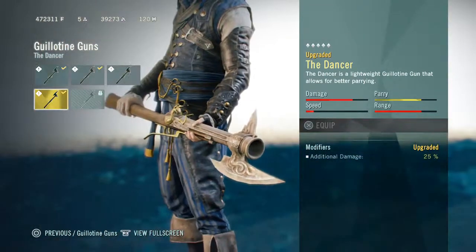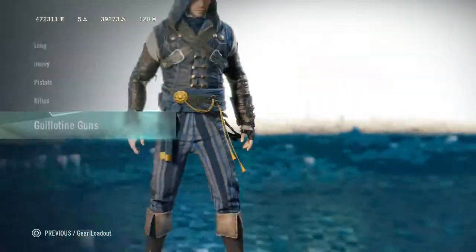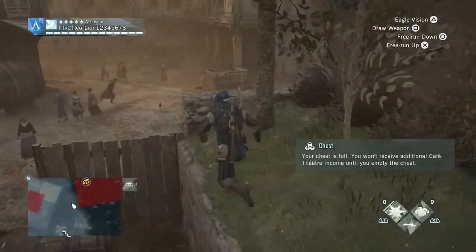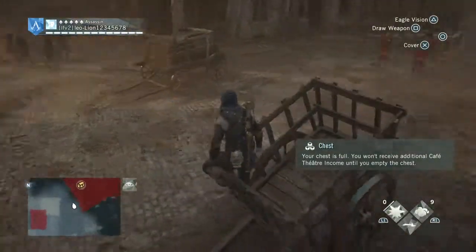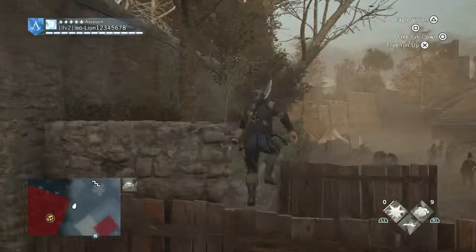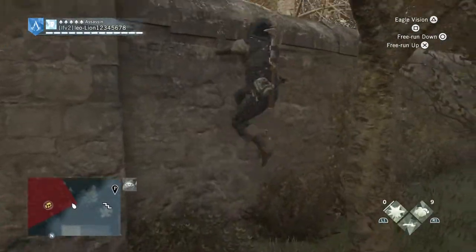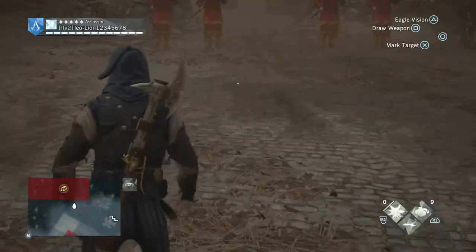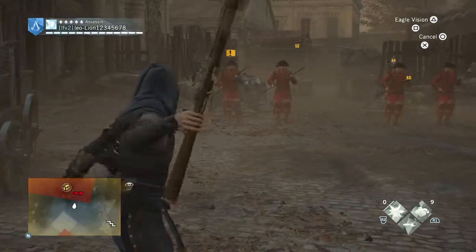I have the Dancer — you get that after the mission where you help the little boy. It unlocks all of the Guillotine Guns except for the Eagle, which I'm guessing is an Eagle of Serger weapon. It's a melee weapon, but it can also do something really cool — it launches mortar bombs.